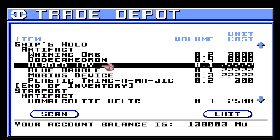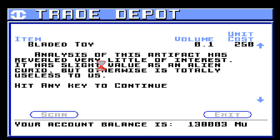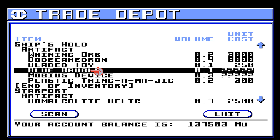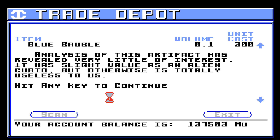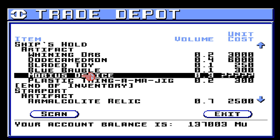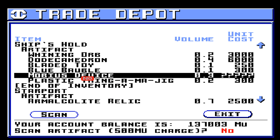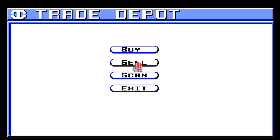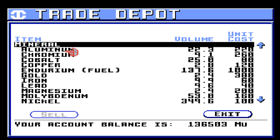We picked up a bladed toy. Scan that. Analysis of this artifact has revealed very little of interest. It has slight value as an alien curio, but otherwise is totally useless to us. Of course it is. A blue bauble — same thing. Mobius device — same thing. Let's go ahead and sell some stuff.